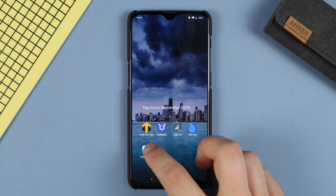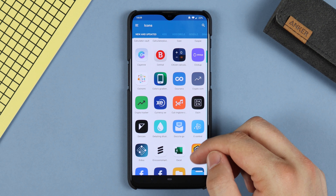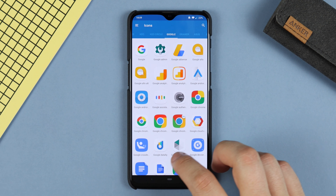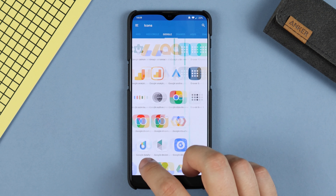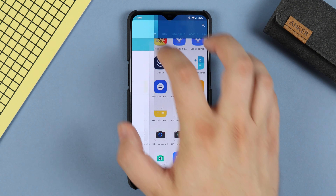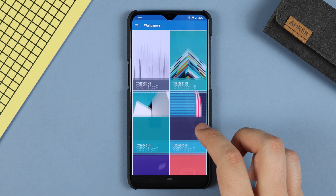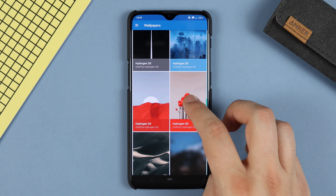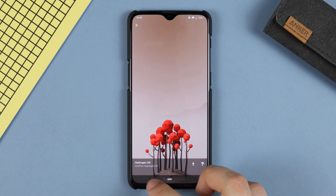Lastly we have the H2O icon pack — this is the free version with around 4,300 icons, and they are extremely good quality. It's actually based off of the Hydrogen or Oxygen OS with a smooth design, and you also get a round squared shape. The colours aren't exactly the most rich — some are a little less saturated, maybe a little bit pastel. The wallpapers come directly from Hydrogen OS, with some really nice vectors and graphical artwork that can look really nice with this icon pack.